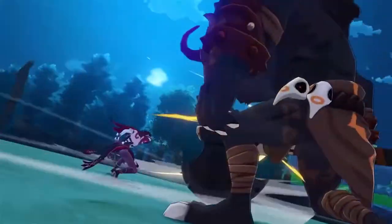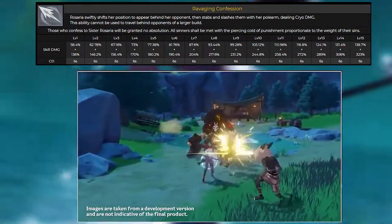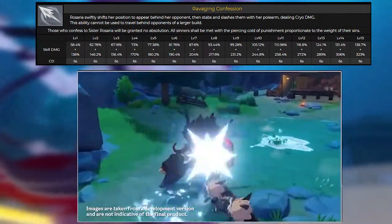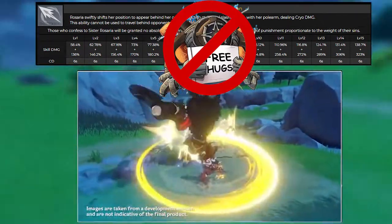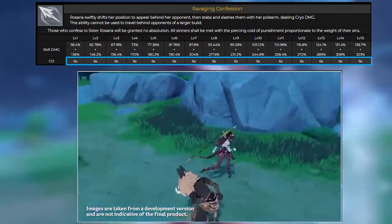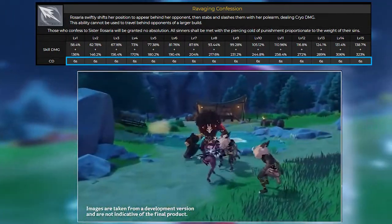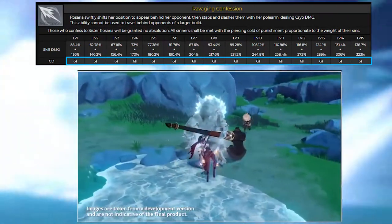Her elemental skill is called Ravaging Confession. Rosaria will teleport behind her opponent dealing cryo damage. However, this ability will not work on enemies like Ruin Guards. The cooldown on her E is pretty short, at 6 seconds. Keep in mind that only the final blow of her E will deal cryo damage; the initial ones are all physical damage.